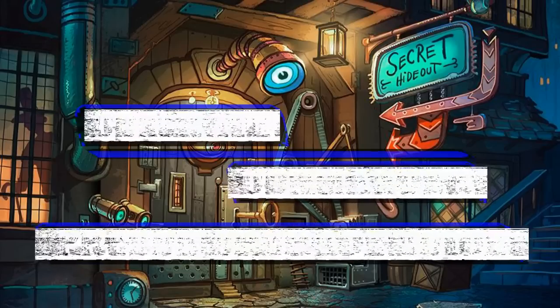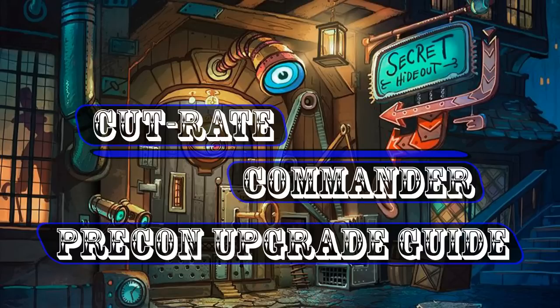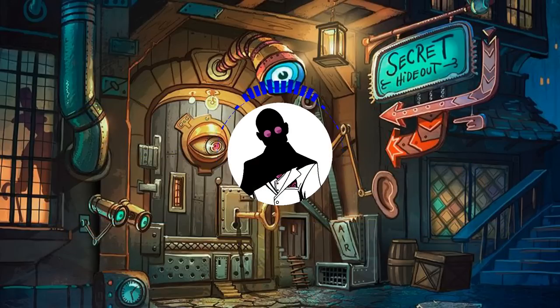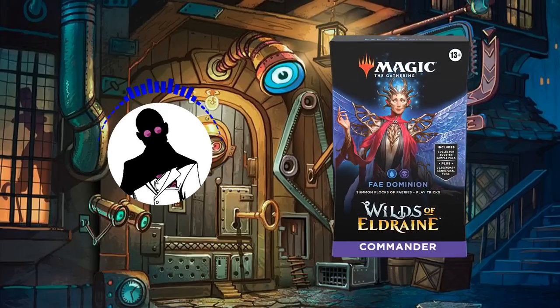Hello everyone and welcome to another Cut Rate Commander Precon Upgrade Guide, the series where we take a look at precon decks and bring them up to cut rate standards. My name is Grazit, and today we'll be looking at the Fae Dominion Precon from Wilds of Eldraine and its face commander, Tegwil Duke of Splendor, which we'll be bringing up from its roughly $40 price point to an increased budget of $75 after upgrades.